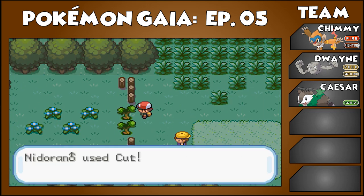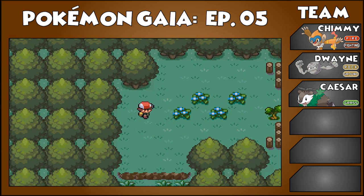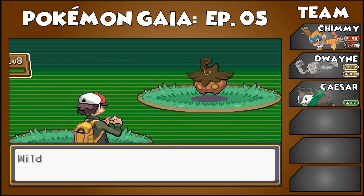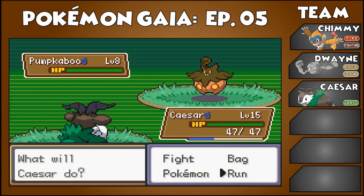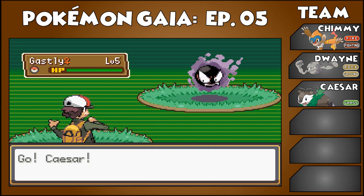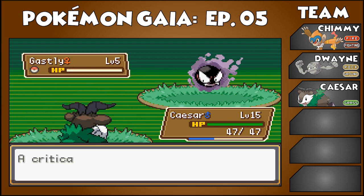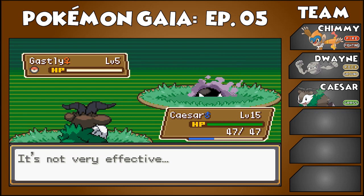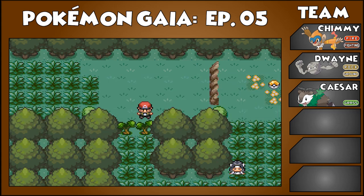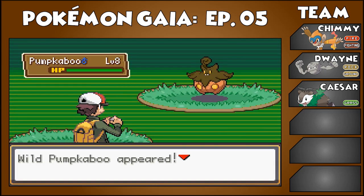Over this way there's a Super Potion — that's all that was? Let's cut this down and see what's over here. There's a Gastly — why don't I use Razor Leaf? I remember too late that Gastly is also a Poison-type. Let's cut this down and go all the way over here to see what this TM is. This will actually be our first TM, because Fernando didn't actually give us one.